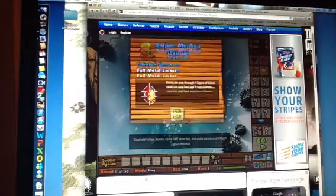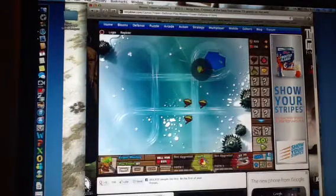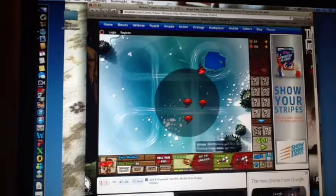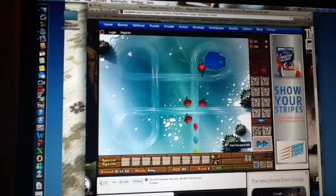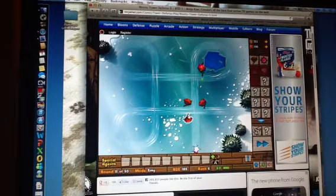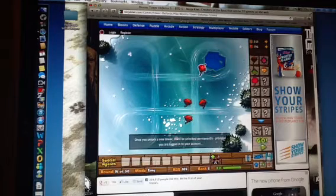More stuff unlocked — even more. So let's upgrade my Sniper. All the way. Hope you guys enjoy. That's the guy I started out with — the Ninja Monkey for $510. I usually put them right here, upgrade them all the way and stuff like that. I'll probably be uploading some Balloons TD5, Tower Defense 5.